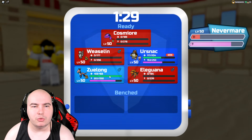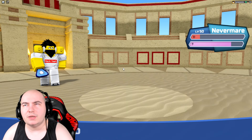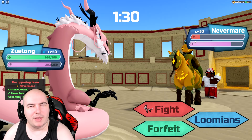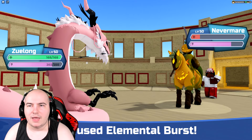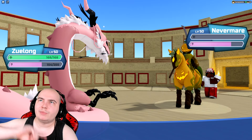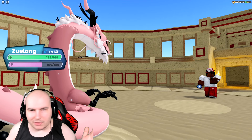We can go into Zoolong — I think we just win. We could also go Eursnack and Shadow Sprint the Nevermare, but there's no need to risk it. Let's just go Zoolong, click Elemental Bursts. All I have to do is switch back into Eursnack, click Baffle, go back into Zoolong, and click Thunderstrike.